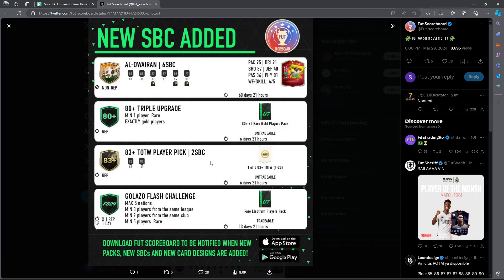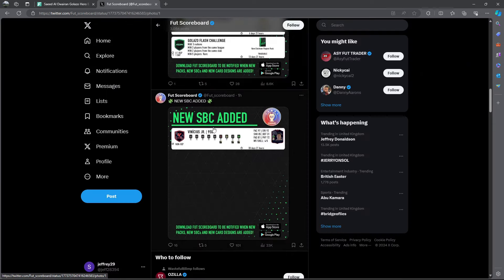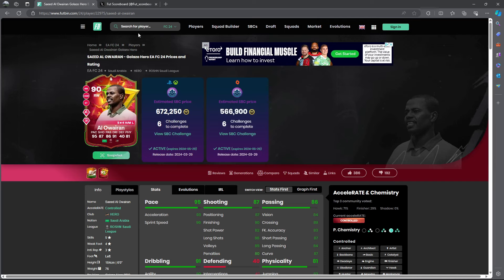Next up, we have the 80-plus triple upgrade. The Team of the Week player pick is back officially every single Friday. This officially comes back, along with a nice and easy flash SPC.